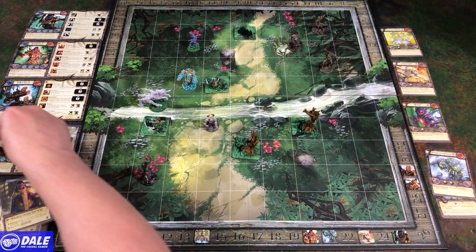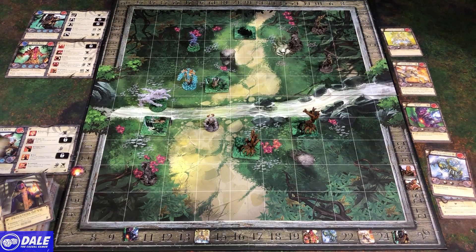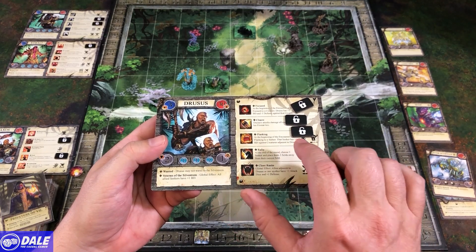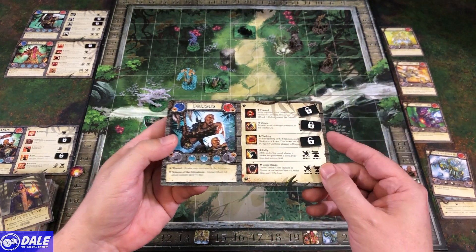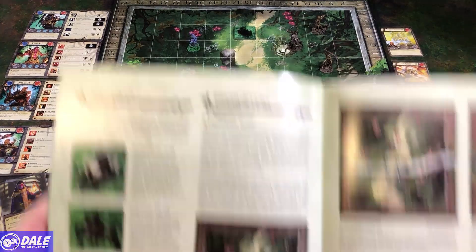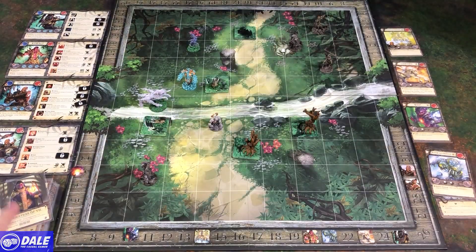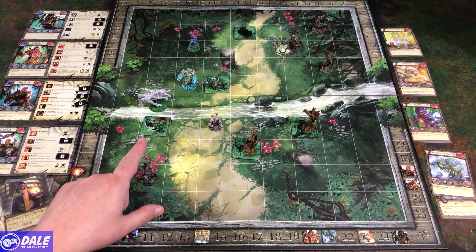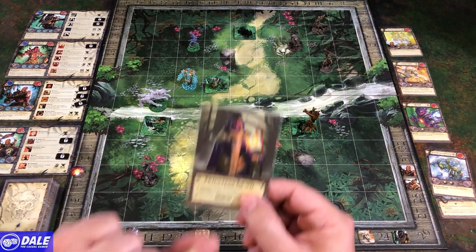Drusus is always going to give his flanking ability to Zaxos. At the beginning of the encounter, apply flanking to a seeker — that seeker has plus four base damage against creatures adjacent to Drusus. Unfortunately we needed someone lost. He also gets to be focused: at the beginning of the encounter, apply focus to a creature; Drusus has plus one base damage and minus one defense against that creature. We're going to choose the exalted effigy. The creatures do get to go first, except we have the priestess so we get a free activation that won't count against our first four.